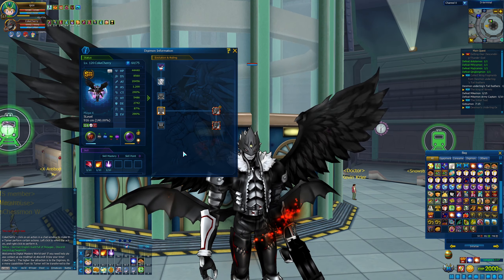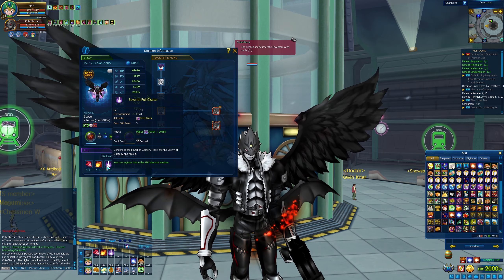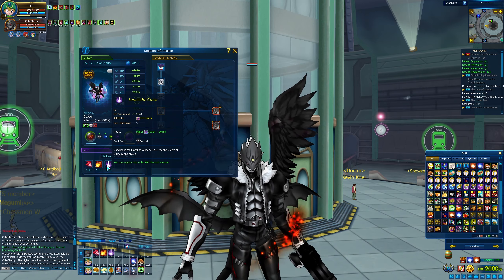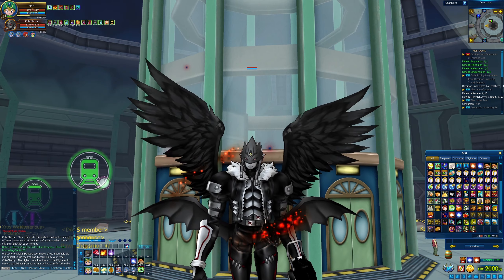Let's take a look at the skills. I hope they have names this time. Skill number 1: Darknessclaw with 13,900. Skill number 2: Gluttony Flare with 31,000. And skill number 3: 7th Full Cluster. I guess there's not much left to say — let's go into the dungeons.